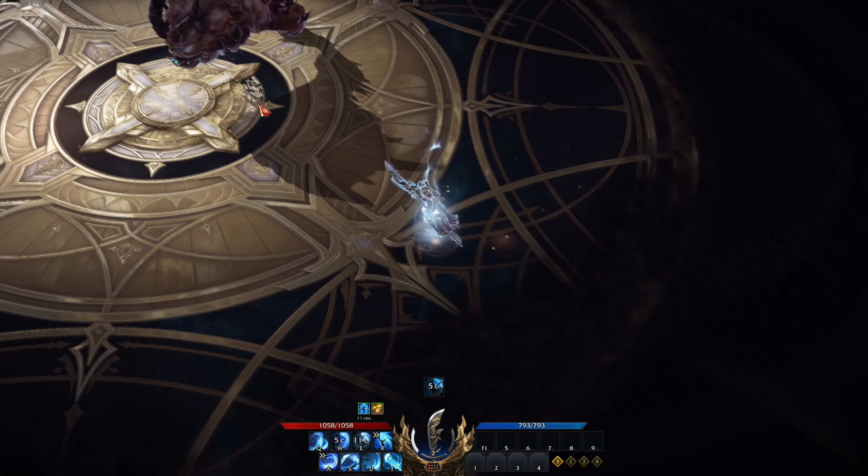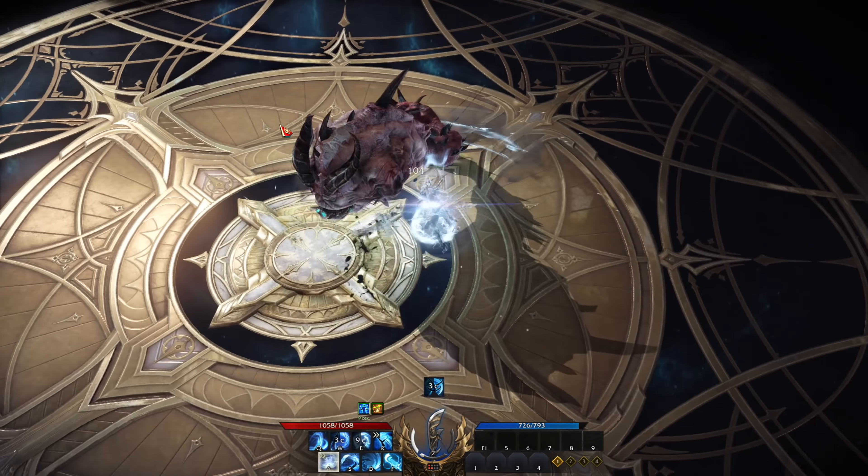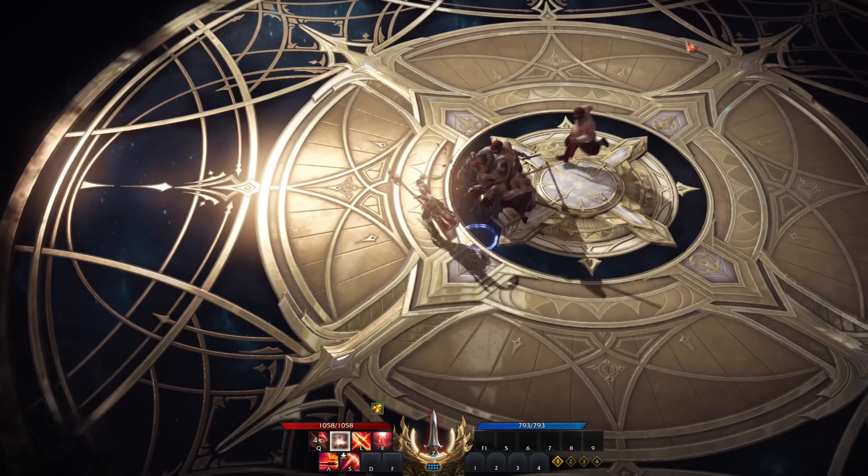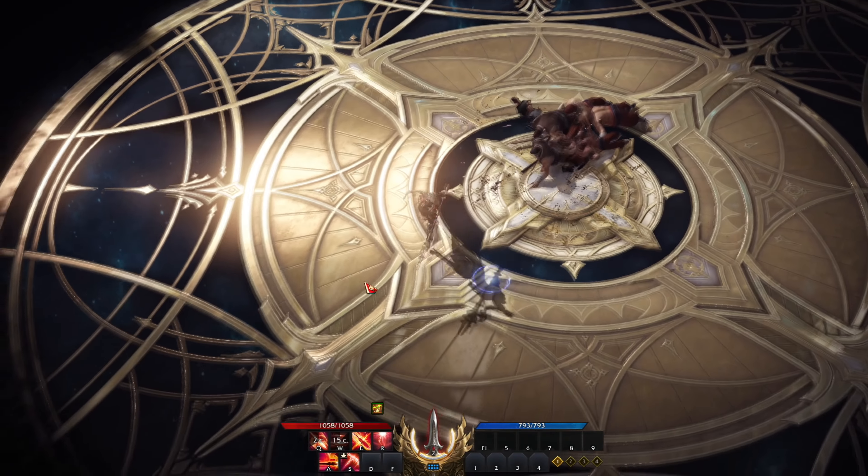At the start, use the 252 point build. Then by leveling up and completing quests, you will get more points. Just keep on improving your skills and getting higher tier runes and gems as well.